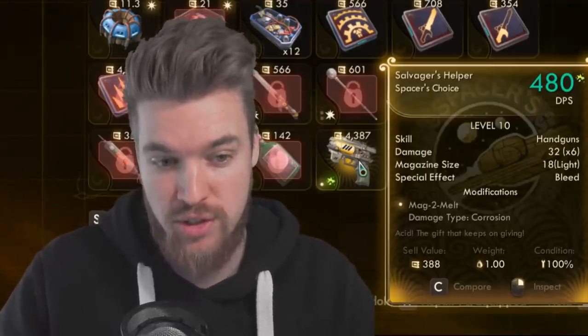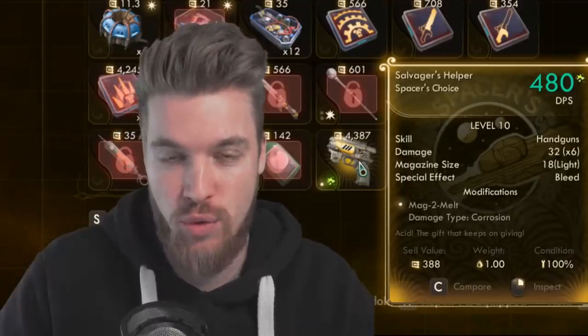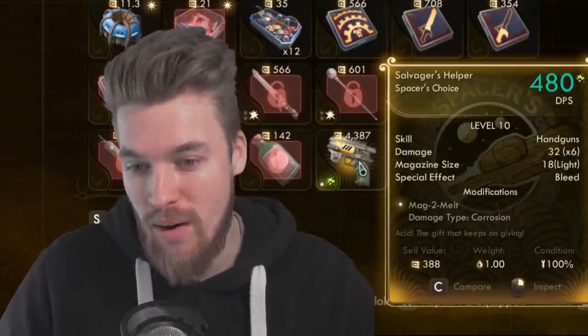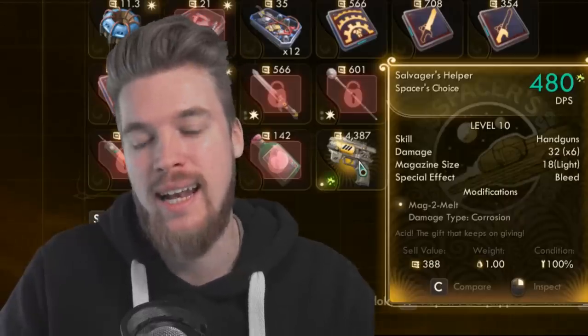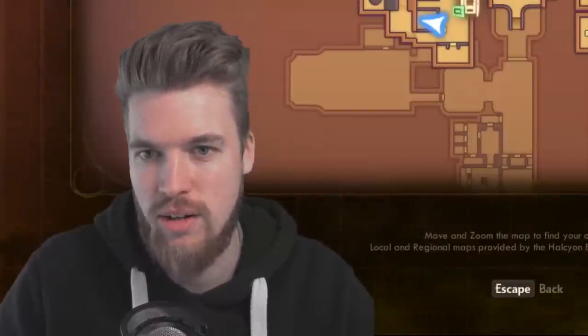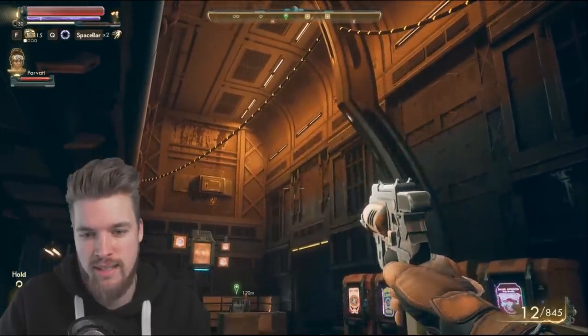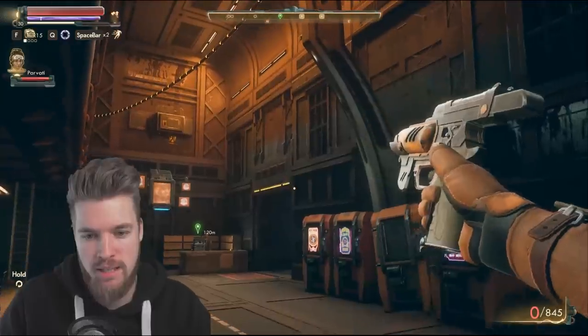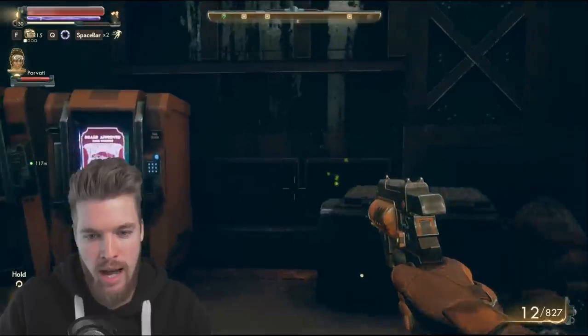It costs 4,387 bits to buy it. However, if you want to buy the mag-to-melt modification it already has installed separately, it will cost you 4,000 bits anyway. So you might as well buy this and then upgrade it - you'll save yourself money, unless you're not using a handgun build. The reason it's 32 times 6 is that when you fire it, it fires out a burst effect. Obviously the closer you are, the more damage you're going to do and the more accurate it's going to be.